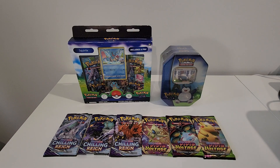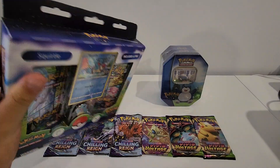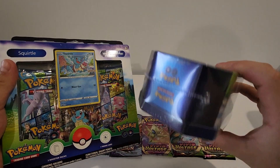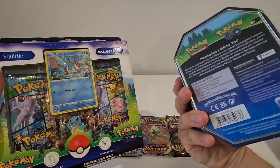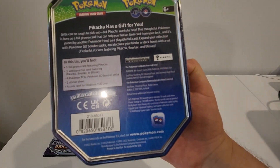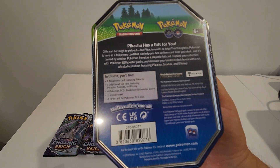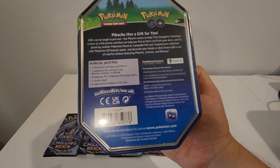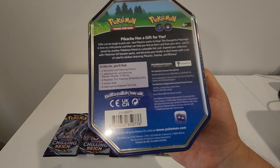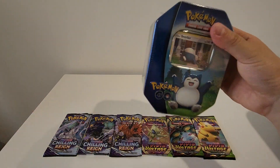Hello, how is everyone today? Alrighty, so we've got some Pokemon cards - a couple of boxes or tins here. We've got a Pokemon Go tin with one foil promo card featuring Pikachu, one additional foil card featuring Pikachu, Snorlax or Blissey, four Pokemon TCG Go booster packs, one sticker sheet, and a code for Pokemon TCG Live. So that's that one there.